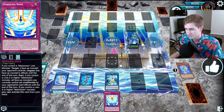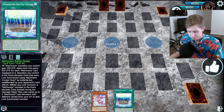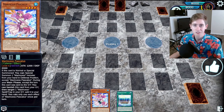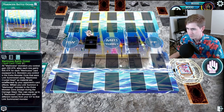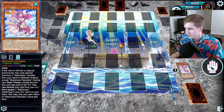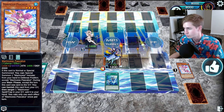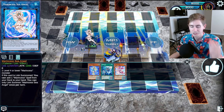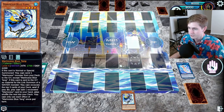Now this combo with Pascalis plus a spell — any Marincest spell — would have been a huge brick before the new support, because Pascalis doesn't do anything by itself. But now thanks to the new spell Dive, we have tons of options to over-extend that we didn't have before. So if you draw a hand like this, you didn't brick — because we can use the Dive that we searched off of just making the Sea Angel right off the bat to summon the Blue Tang, and of course Blue Tang as you know is just the full works.